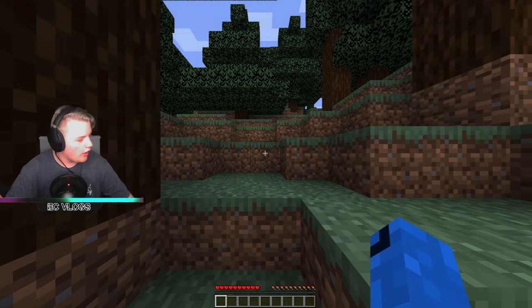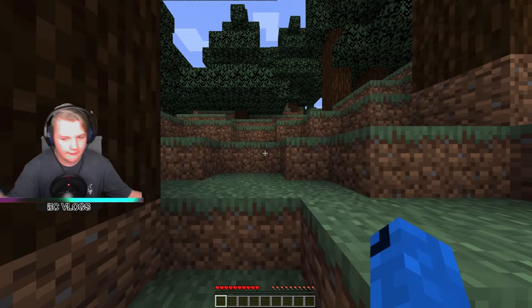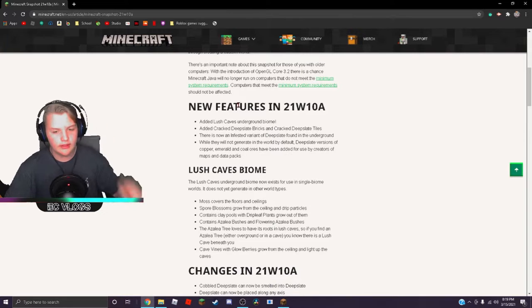So basically all of the new features in the 1.17 update: they have lush caves, they have bricks, they have a new lowest point in the ground. Now it goes to negative 64. I'll pull up the page for you guys.